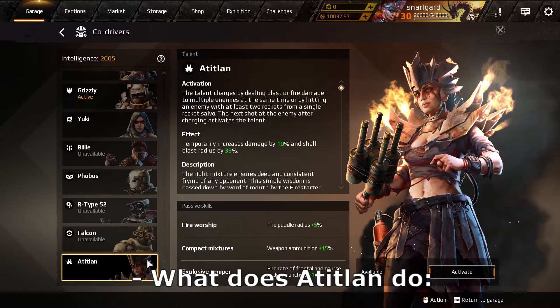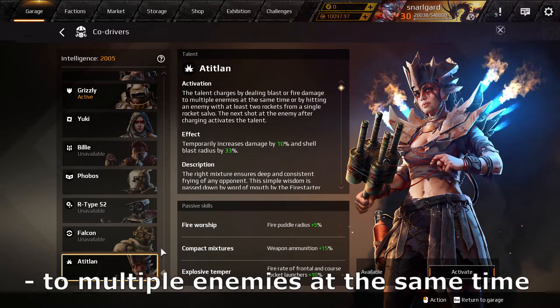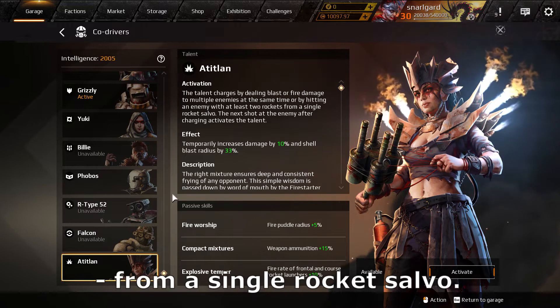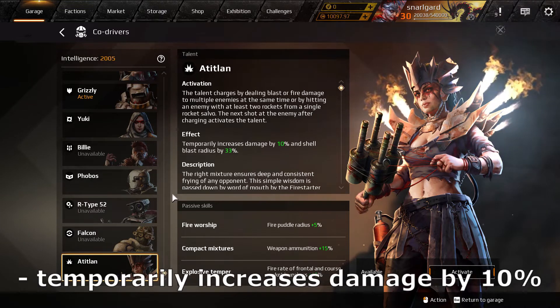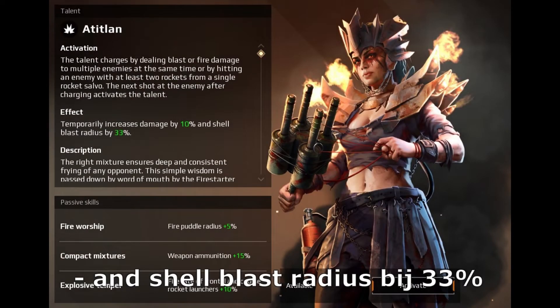What does At the T-Slam do? The talent charges by dealing blast or fire damage to multiple enemies at the same time, or by hitting an enemy with at least 2 rockets from a single rocket salvo. The talent effect temporarily increases damage by 10% and shell blast radius by 33%.